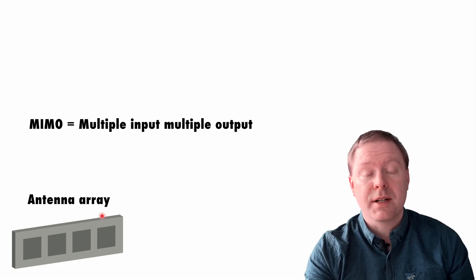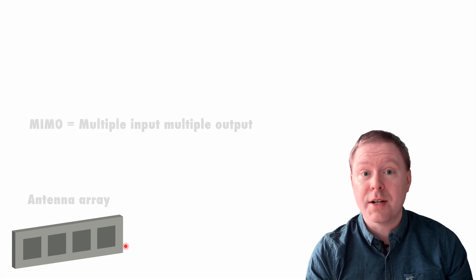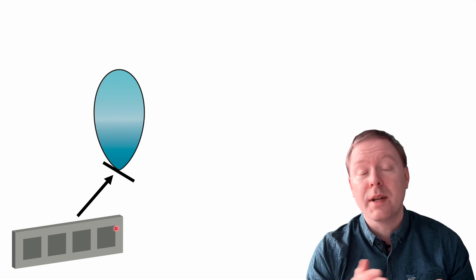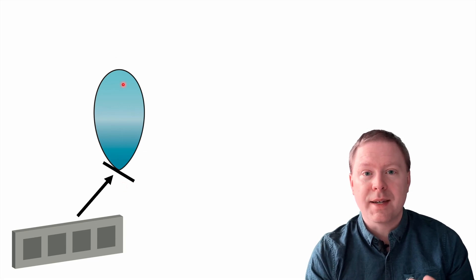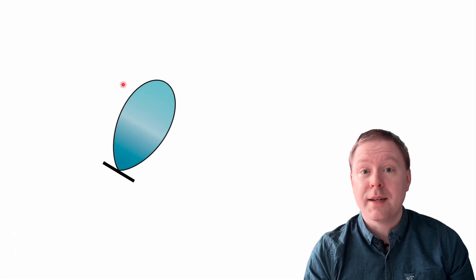Here you see an example of four antennas in a uniform linear array configuration. Suppose we deploy these antennas and then send the same signals from all the antennas, but with different delays. In this way we can form a beam pointing in a particular direction. And when we vary the delays between different antennas, we can make this beam go in different directions.